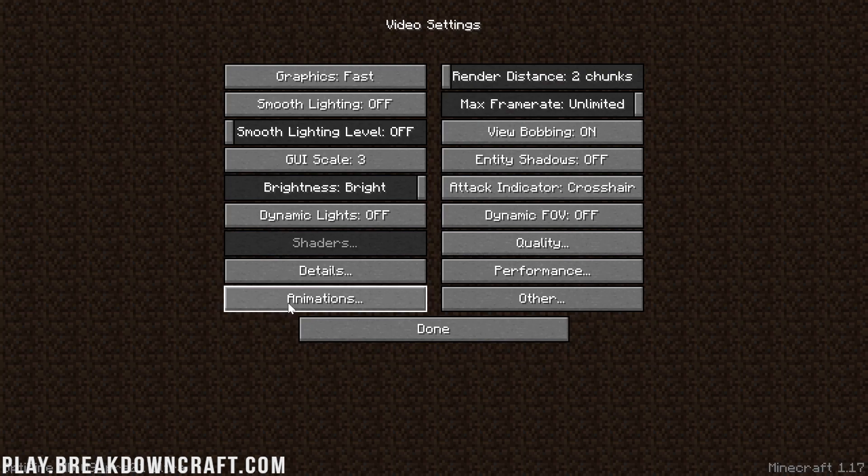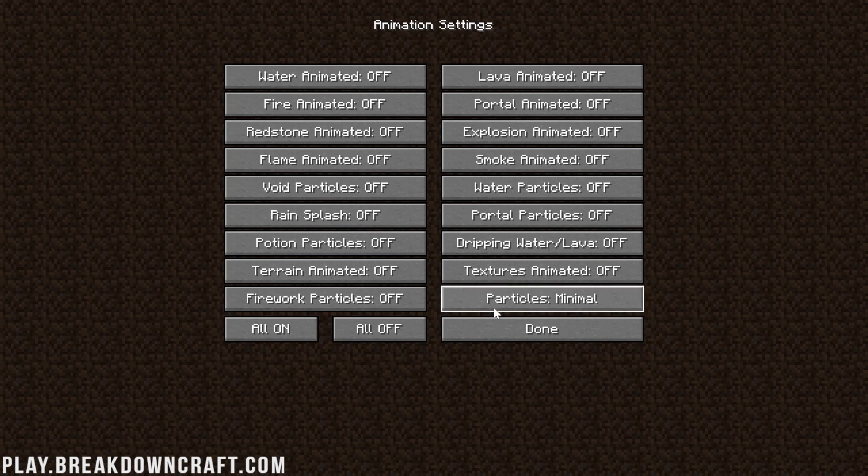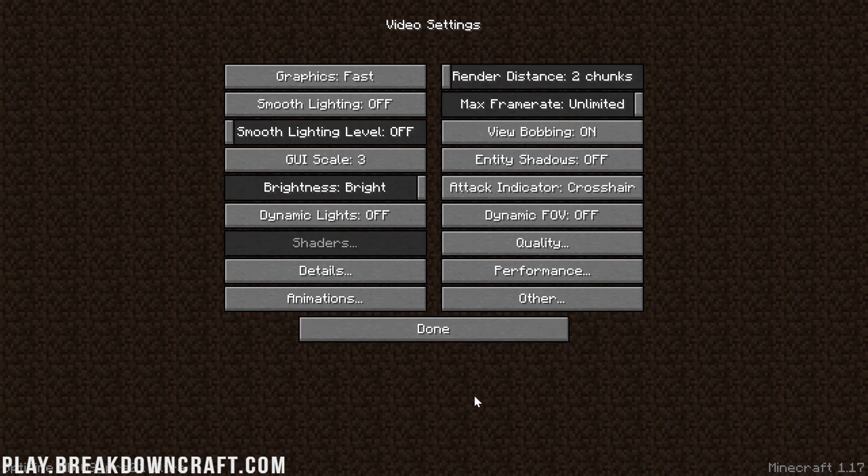The easiest tab of all is the Animations tab. Just click All Off and you're done. Click Done.